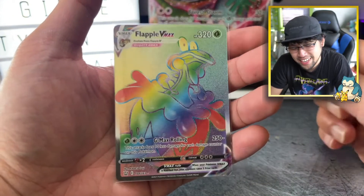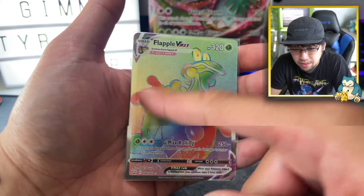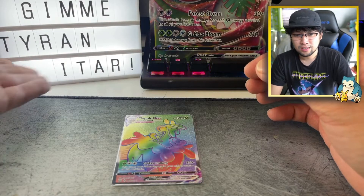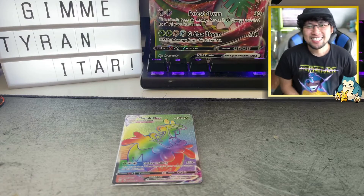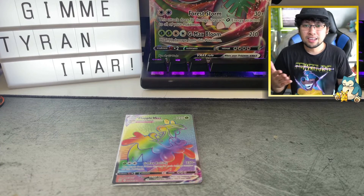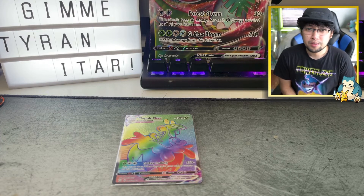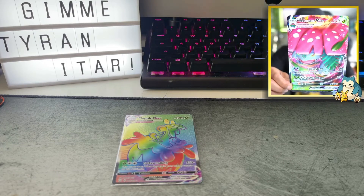I'm still trying to figure out if Flapple is busting out of an apple or is part of the apple. Thank you guys for watching — still hunting for that Tyranitar alternate art, still haven't gotten it, and you know what, the chase must go on. Hopefully I can find more Battle Styles packs to open and share with you guys. Definitely like the video and subscribe if you haven't already — I'll catch you guys in the next video. HJacks is out. I love this artwork so much.